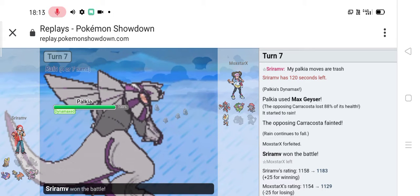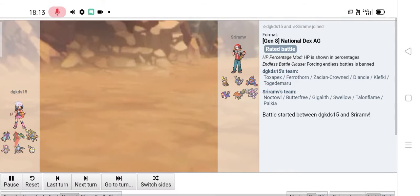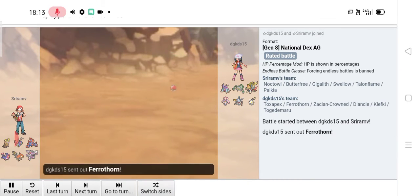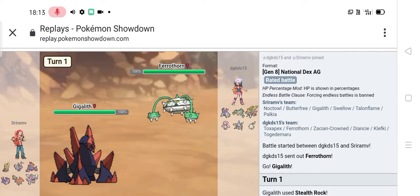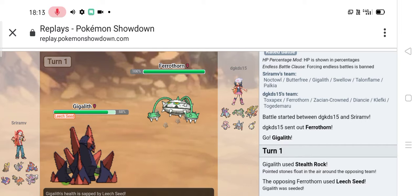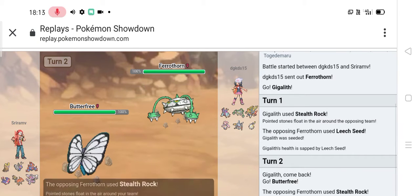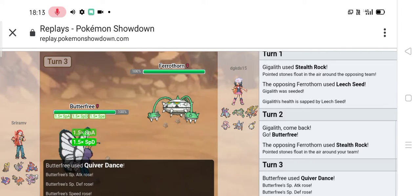My opponent forfeited. Okay, let's go into the second battle. At the start of the second battle my opponent sent out his Sparaton. I sent out Gigalith. He was going for Stealth Rocks — I predicted it and switched into my Butterfree. He used Stealth Rocks as I predicted, so I went for Quiver Dance.